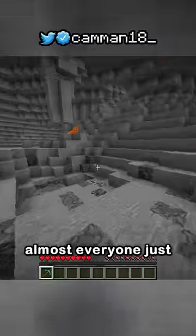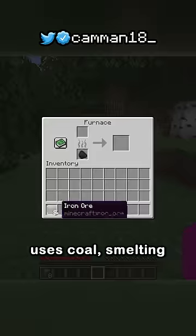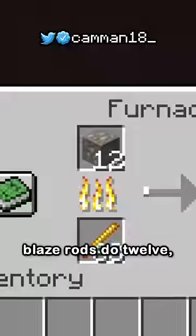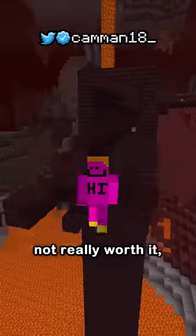What's the best fuel source? Almost everyone just uses coal, smelting 8 items, but there's 4 fuels that do more. Blaze rods do 12, but they're pretty hard to get, so not really worth it.